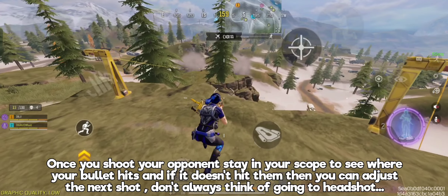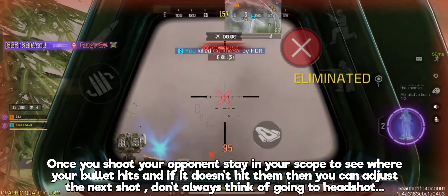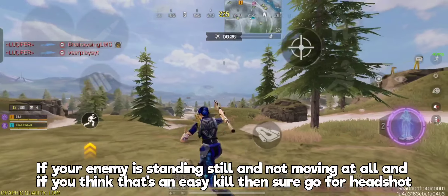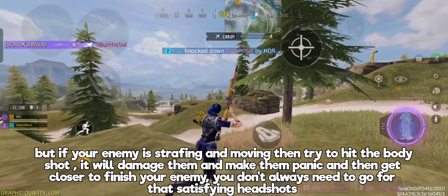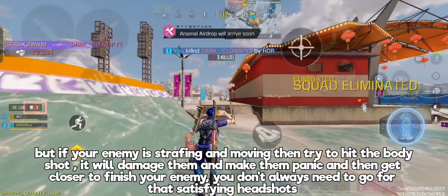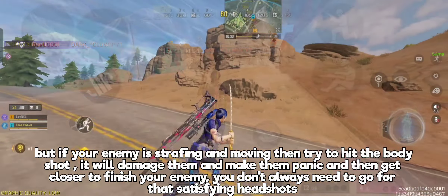Once you shoot your opponent, stay in your scope to see where your bullet hits, and if it doesn't hit, then adjust the next shot. Don't always think of going for a headshot. If your enemy is standing still and not moving at all, and if you think that's an easy kill, then sure go for headshot, but if your enemy is strafing and moving, then try to hit the body shot — it will damage them and make them panic, and then get closer to the enemy and finish them. If you are close enough, you do not always need to go for that satisfying headshot.